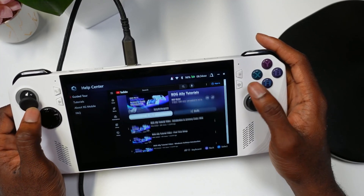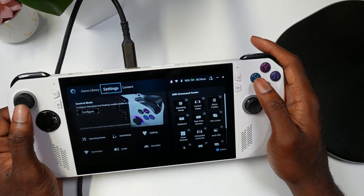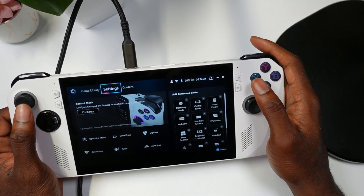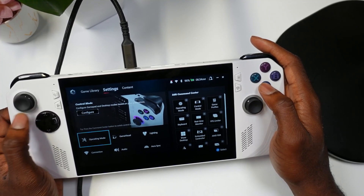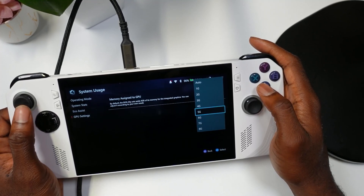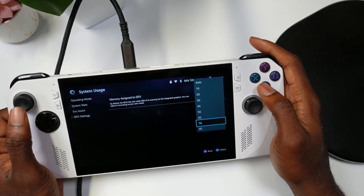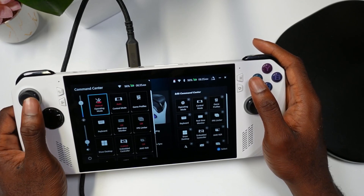Check out those videos if you're interested. We previously showcased how to access VRAM settings in the BIOS, but now you can do it through Armoury Crate. Just go to Operate Mode and you'll see you now have access to five, six, and seven gigs of VRAM. It's pretty cool to see that option here.